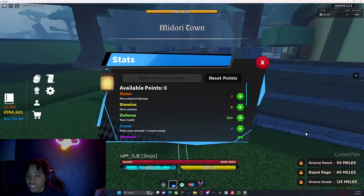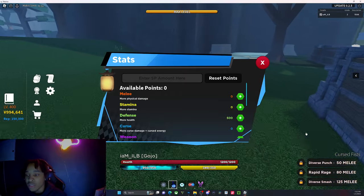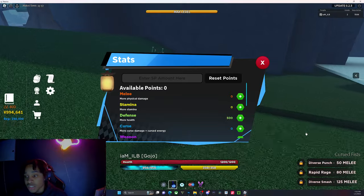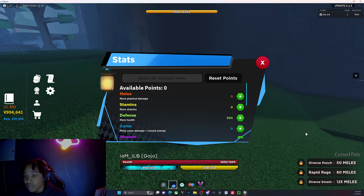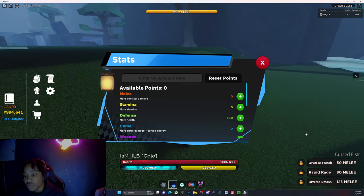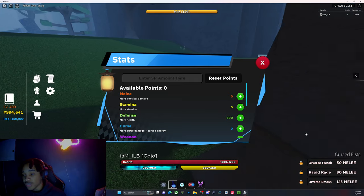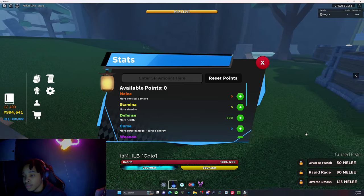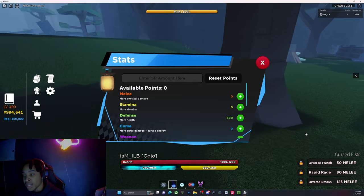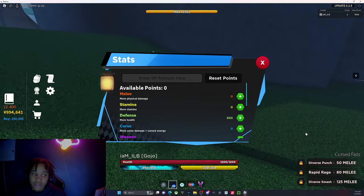Because you know how Gojo uses his fists in the anime — he's not too bad with hand-to-hand combat, but he also has a lot of curse energy. So if you want to balance that out, you can go the same way with melee to 300 or plus, and whatever stats you have left, you always want to put 500 into defense, because you always want to be able to take a hit so you don't die automatically. Or you can do it vice versa for weapons, and then use your curse technique as your primary, which would always have more stats in there.